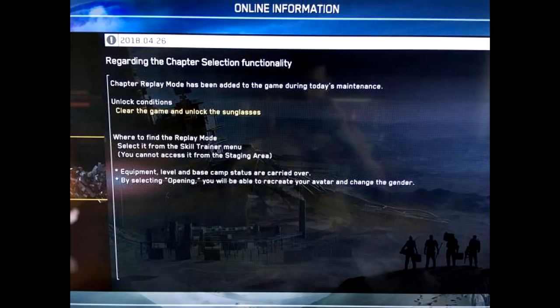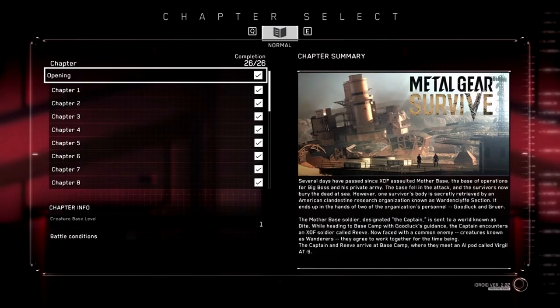Aside from that, we're also instructed on where to go to actually find chapter select, and that's in your skill trainer. Sadly, you can't access it while you're in the staging area. As you can see here, we have all the chapters available, all the way up to chapter 24 or 25.